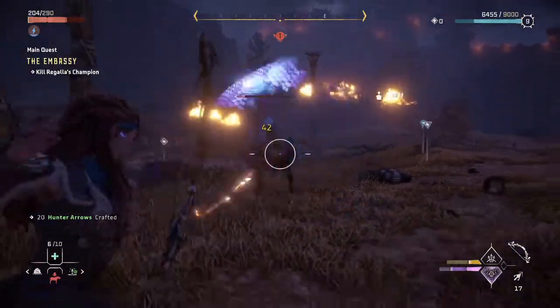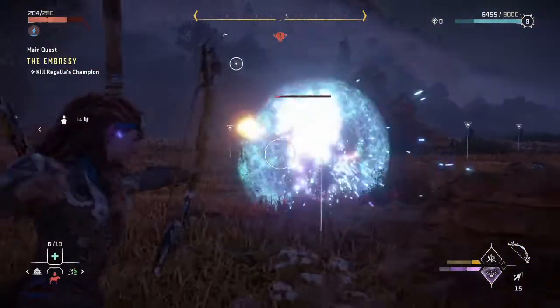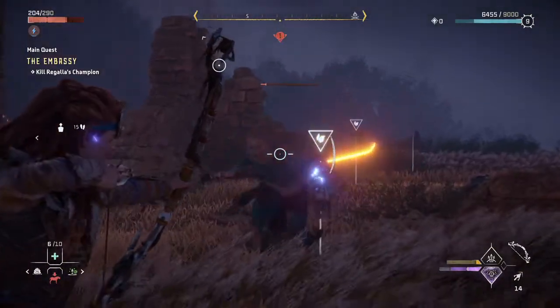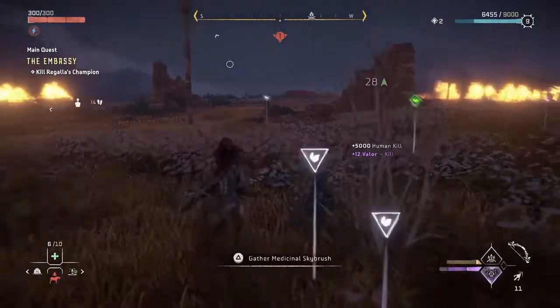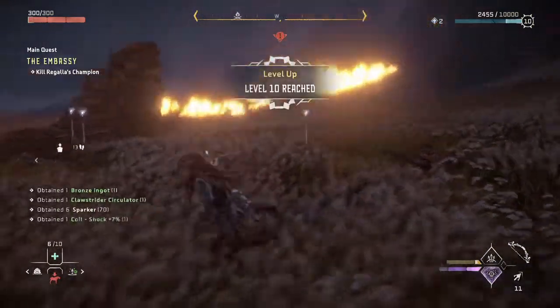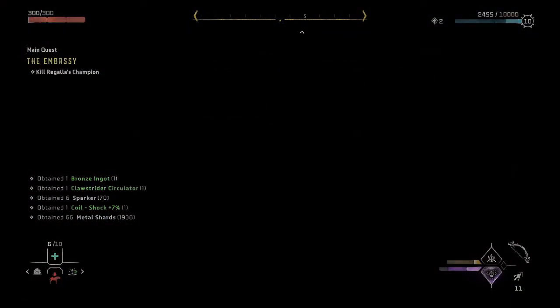Overall, this battle isn't too tough, and hopefully these tips and tricks made it a little bit easier for you, so you can easily take out Gruta and pass into the Forbidden West to save the world. I hope you enjoyed this video — if you did, feel free to give it a thumbs up and hit that subscribe button for more Horizon Forbidden West content. Until next time, peace.